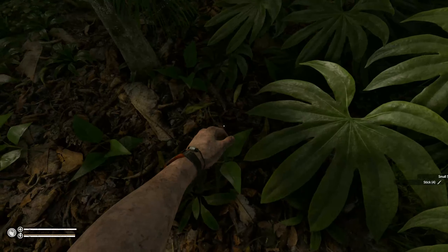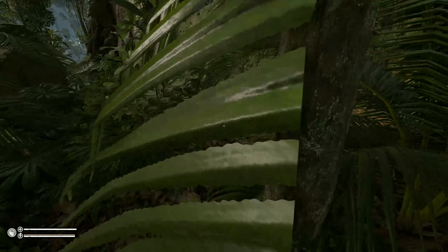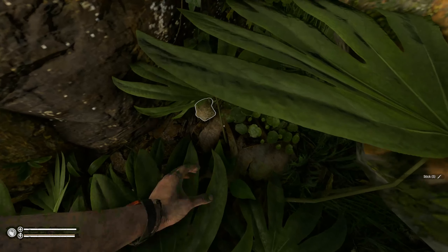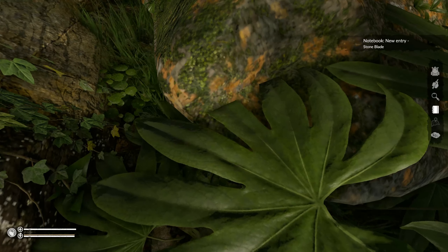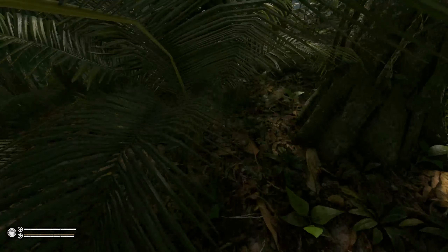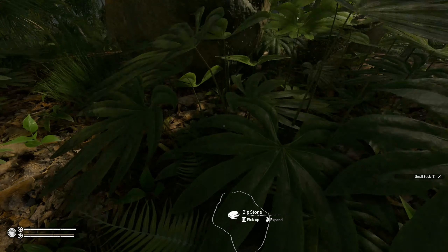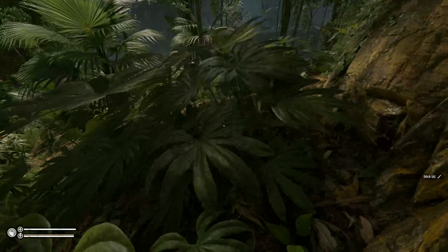Sticks. Oh, there's a piggy! Yes, there's a piggy. Alright. Rock - stone blade! Alright, that's something. A stone blade is two stones. It's a big stone. How much can I do with a big stone? It's like a chunk of rock - I need to throw it at that pig.